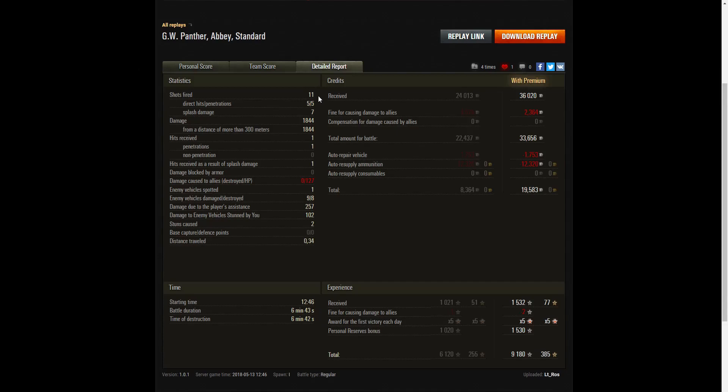He fired 11 rounds in the battle — five direct hits, five penetrations, seven splash — for 1,844 damage, all at more than 300 meters. He received one penetrating hit from the KV-1S and one splash hit from the M12. He did 127 points of team damage to his teammates on the west side of the map. He spotted one enemy vehicle, damaged nine enemies, killed eight of them. On a premium account he earned 36,020 credits, but had to pay a fine of 2,364 credits for ally damage.